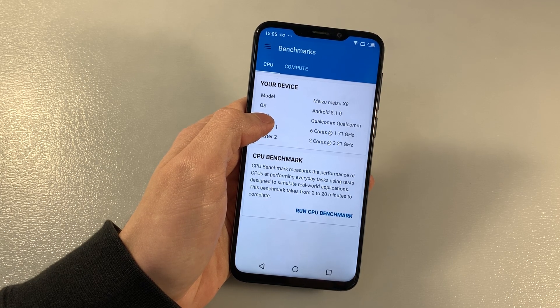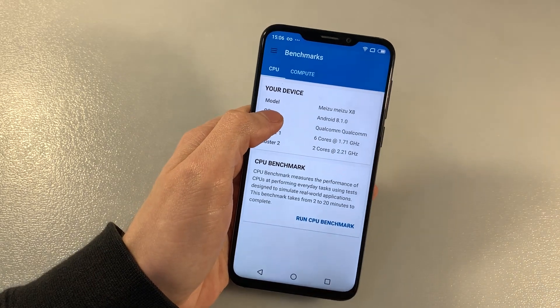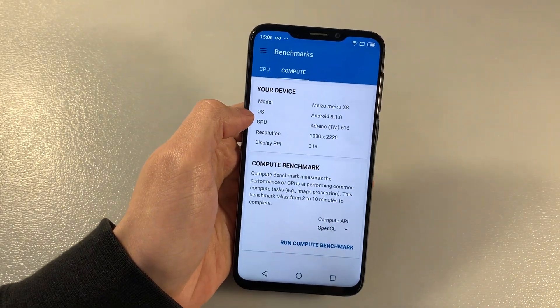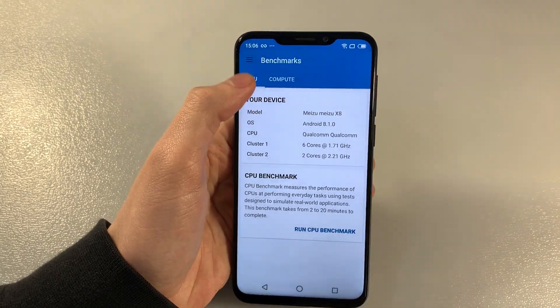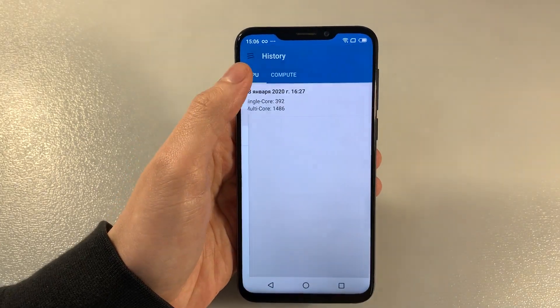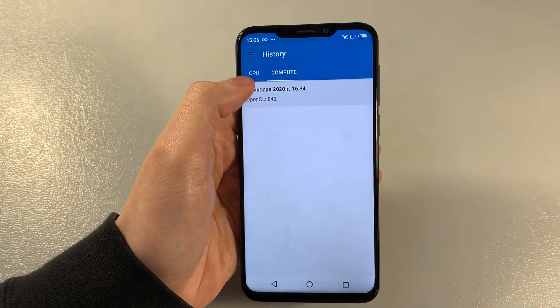RAM memory 6 GB, internal memory 128 GB, Adreno 616 GPU. Display resolution in PPI. Now look at the benchmark results — CPU test results and RAM test results.